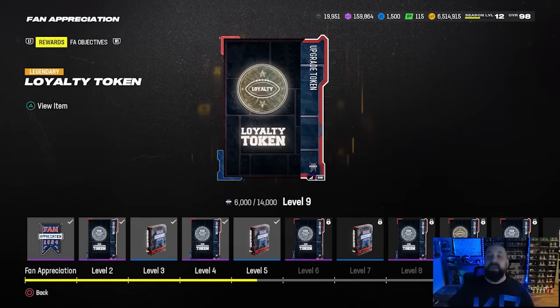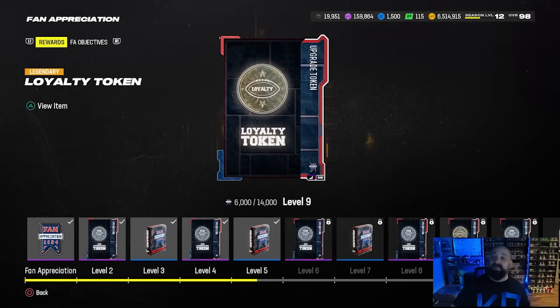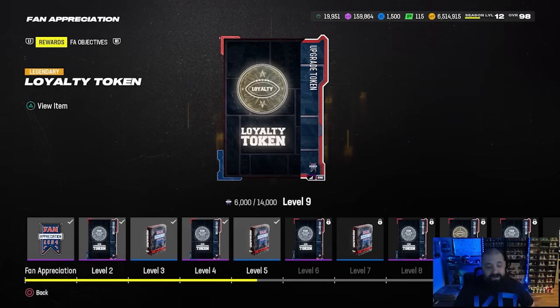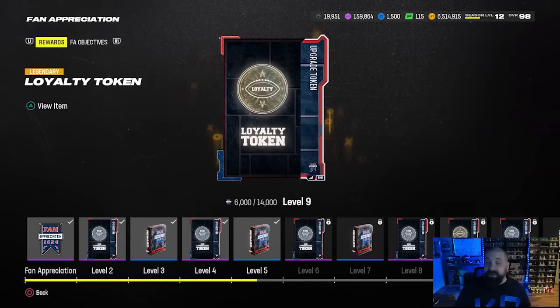So again, you have to choose between the three players that are available from the welcome packs — only two of them can go from a 98 to a 99. The other one can go to a 98 and still get times-four of any team chem. So if you don't upgrade Plaxico to his max, you can still make him your fifth wide receiver with a times-four chem of any team that you want.